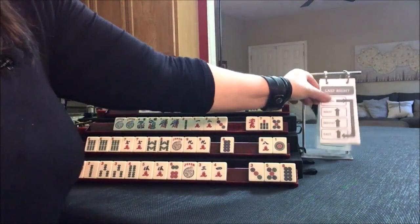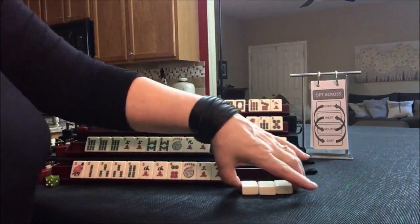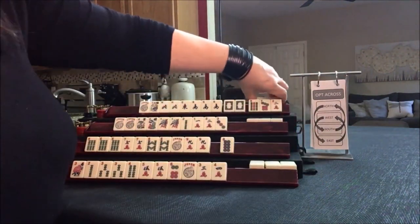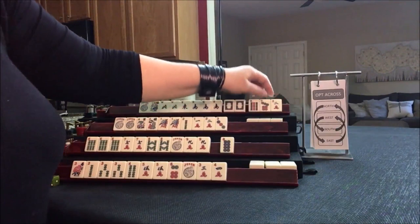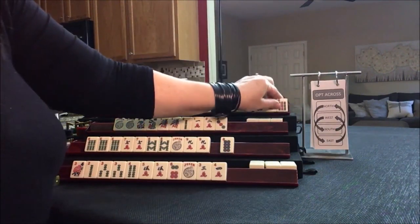That was last right. Now we're going to do optional cross — east and west pass, and then north and south. They only want 2, so let's pass these 2.